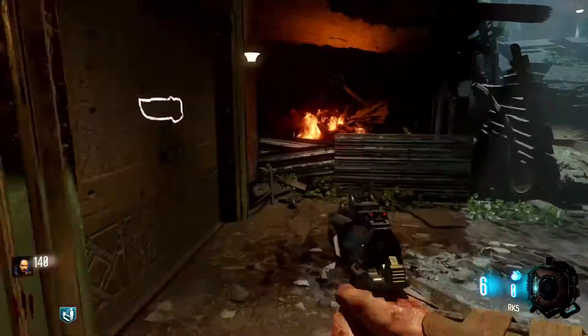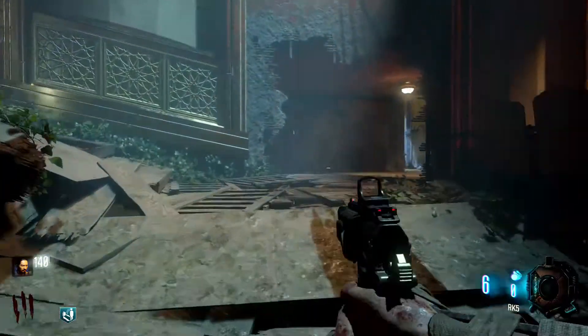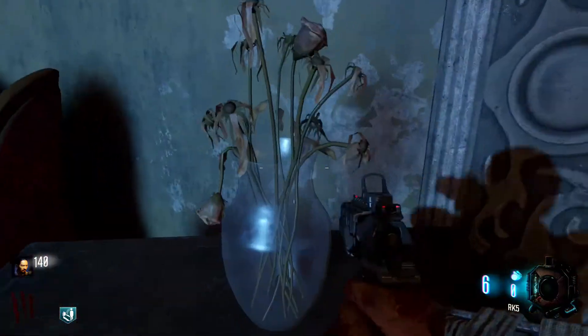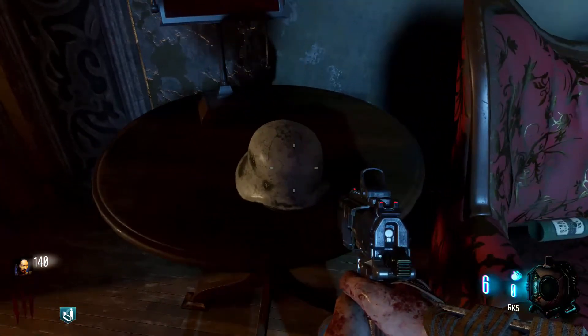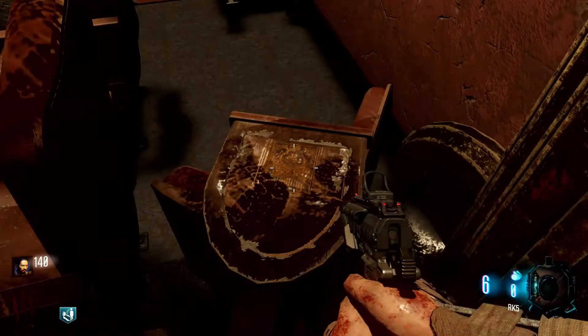So maybe it's the same thing for Samantha's bedroom. There's a huge chance we're going to use Kino Der Toten's teleporter and teleport to Samantha's bedroom, or a place in Verrückt or somewhere else, to actually complete this easter egg — or reach the arena we found in theater mode for the boss fight.